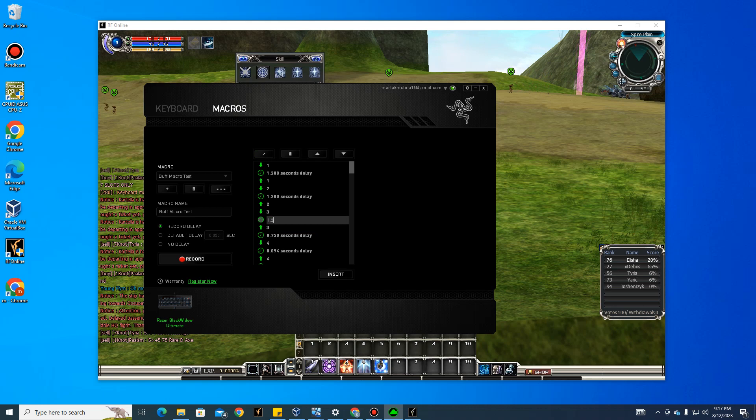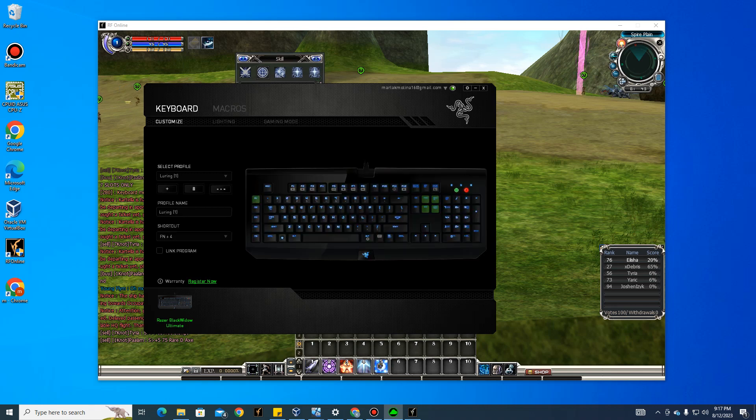Set each key press to 1.2 seconds and delete the corresponding release event. Once finished, all entries should show 1.2 seconds for pressing only. Now go back to the keyboard tab to bind the macro.